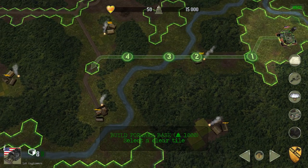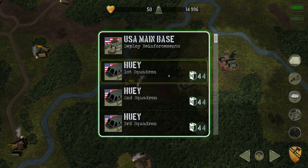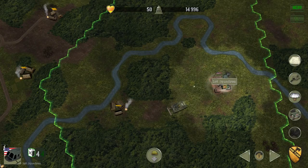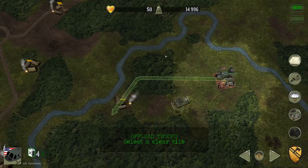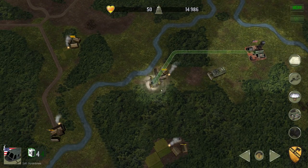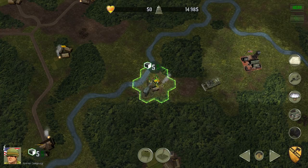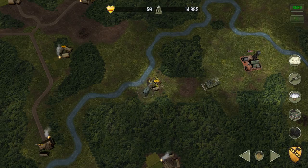We'll go out to here — this unit is going to build that. Now we're going to grab a Huey and pick up some troops. We're going to get Bravo Company to fly out and deploy the troops here. This village has a campfire going, which indicates that village has intelligence we can gather. I'm going to send the troops into the village. We didn't get intelligence, but we did get a few hearts and minds — you'll see the little heart icon.